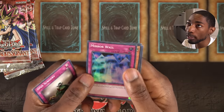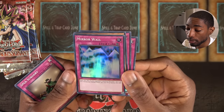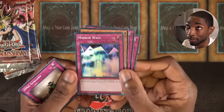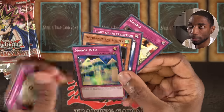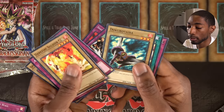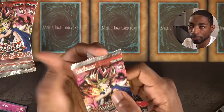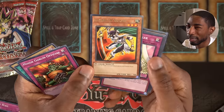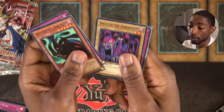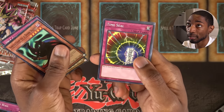Nice super rare trap card — Mirror Wall! You halve the attack of all your opponent's attacking monsters, but during your standby phase you gotta pay 2,000 life points or destroy it. This is actually a really good staple card back in the day. Time Seal — you skip your opponent's next draw phase. Actually, pretty cool card.